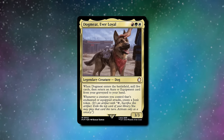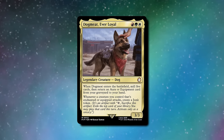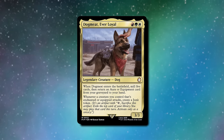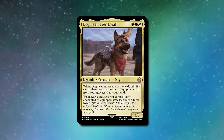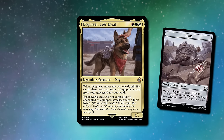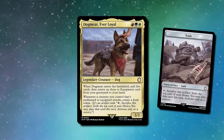I love dogs, but the fact that we haven't got a dashing commander yet makes me very upset. Dogmeat Ever Loyal is a three-mana Naya coloured — red, white, and green — dog. When it enters the battlefield you mill five cards, then return an aura or equipment card from your graveyard to your hand. Whenever a creature you control that's enchanted or equipped attacks, you create a junk token. Junk tokens can be tapped and sacrificed to exile the top card of your library, and you may play that card this turn — activate only as a sorcery.